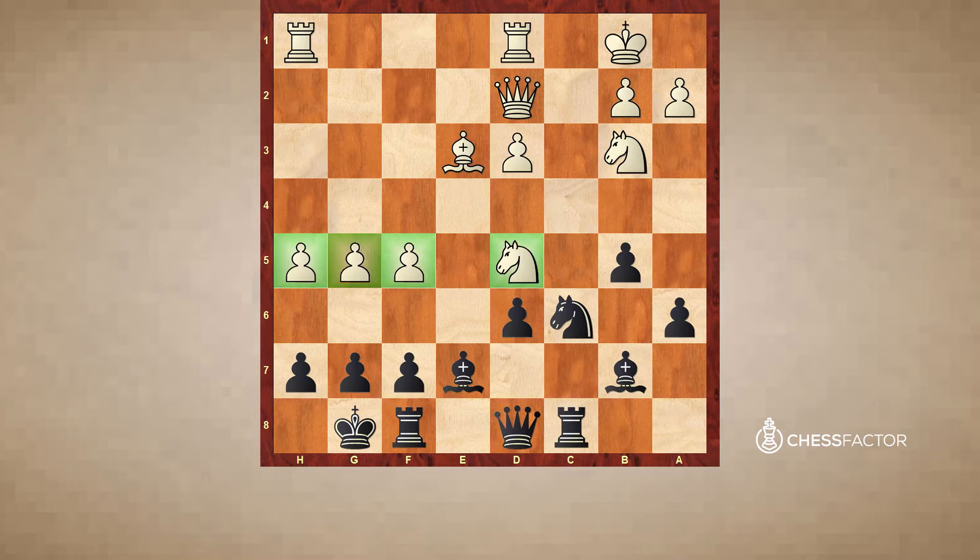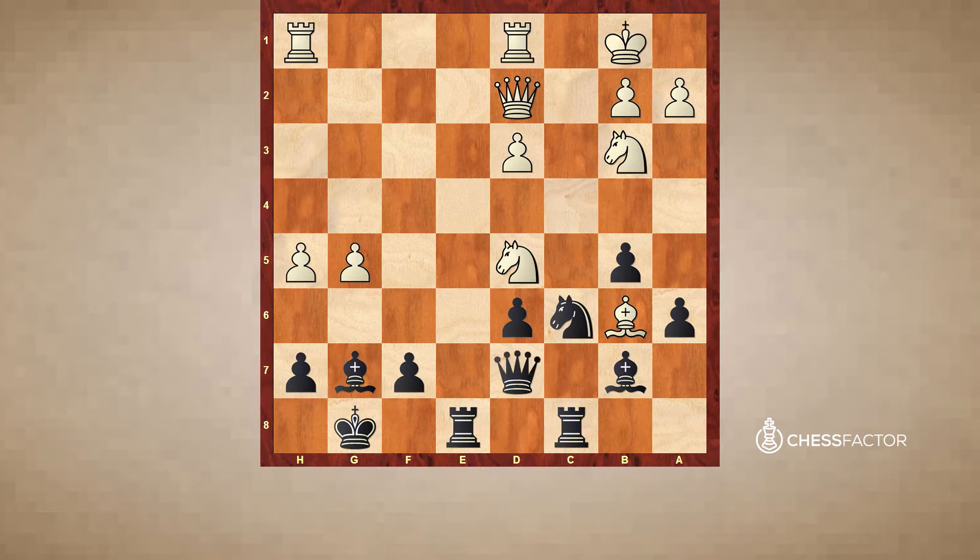The position looks very dangerous, so black has to do something — black simply has no time for passive defense. Let's have a look at Re8, preparing the Bf8 maneuver. Then simply f6, Bf8, takes on g7, Bxg7, Bb6 — a very nice intermediate attack against the queen. The queen is forced to d7, the only square. Then the knight jumps to f6, forcing bishop takes f6, and after g takes f6, this open g-file is simply fatal for black.